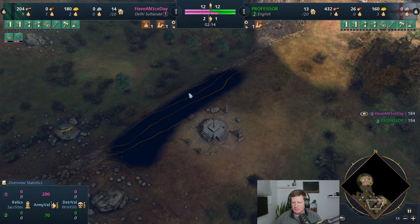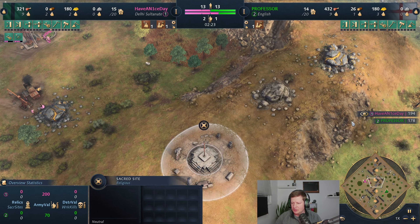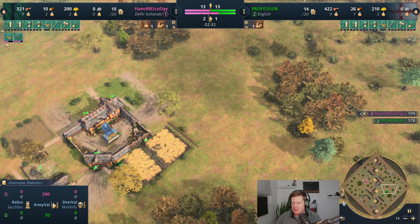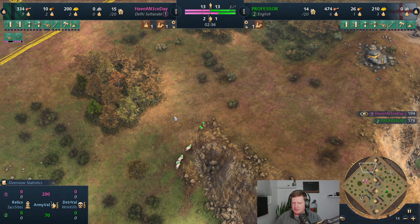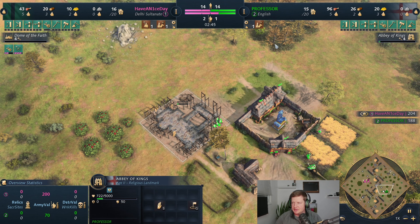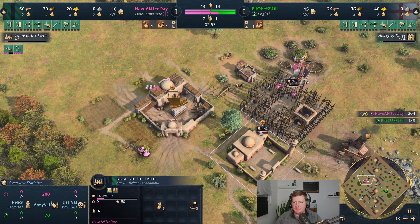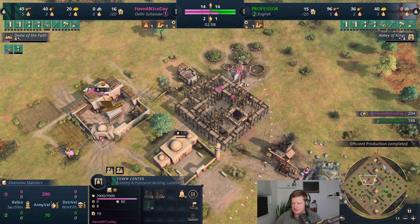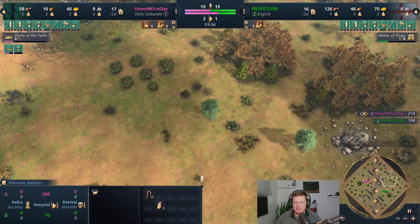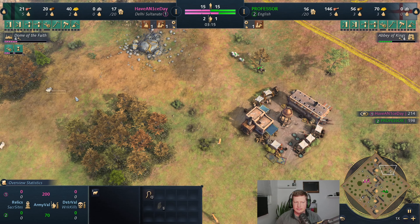We've got one sacred site way down on his corner, which means we'll have another one up towards here, and then we should have one right in the center which we find here - stone and gold right in the middle. His big wood line is all the way in the back, ours is close, and then looks like he's got some smaller ones off to the side. There he goes - he is aging up with the Abbey of Kings. That's pretty standard timing, though looks like he over-gathered food maybe a little bit. We are aging up with four as well on the Dome of the Faith.